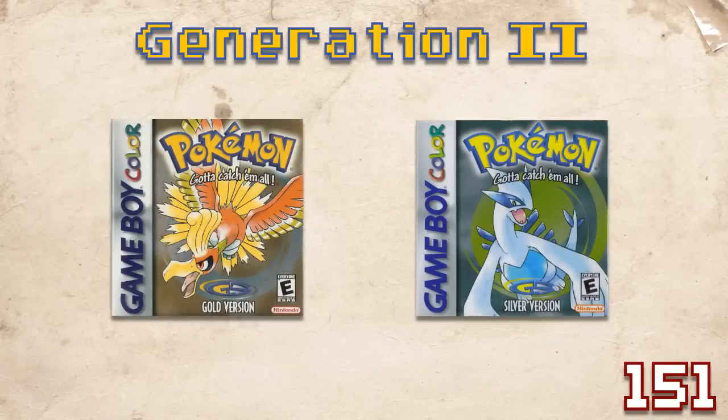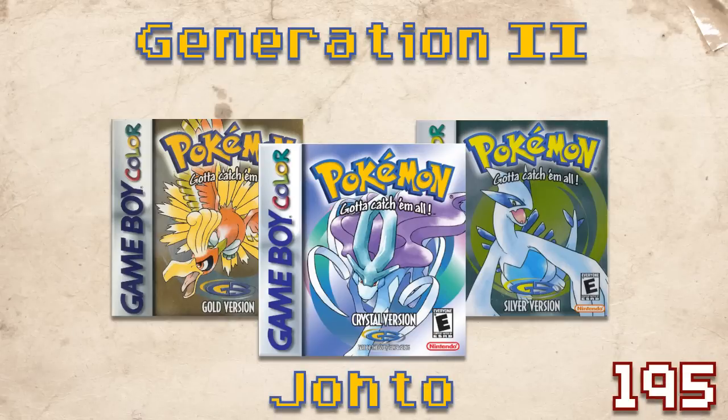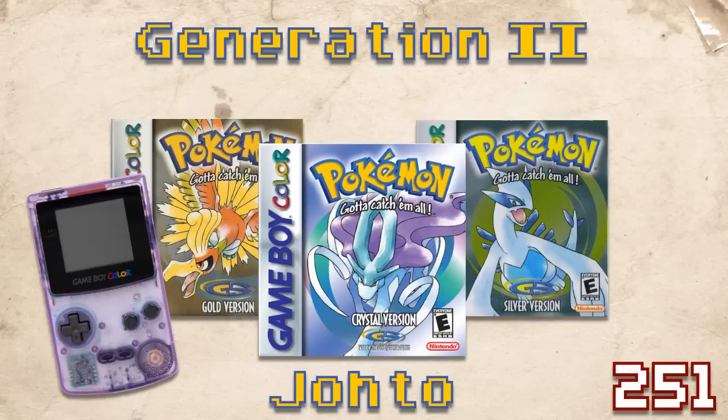Generation 2 introduced Pokemon Gold version and Pokemon Silver version, and concluded with Pokemon Crystal version. 100 new Pokemon were introduced in the region of Johto, bringing the total up to 251. Pokemon Crystal was the first Pokemon game where players were given the choice between a male or female protagonist. These games were made available for the Game Boy Color.